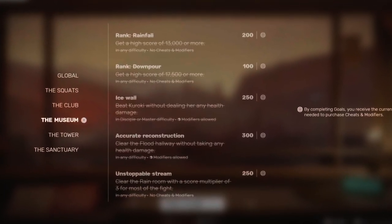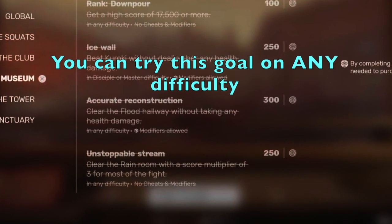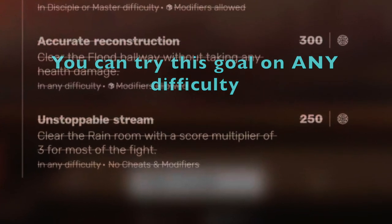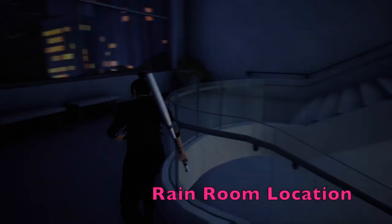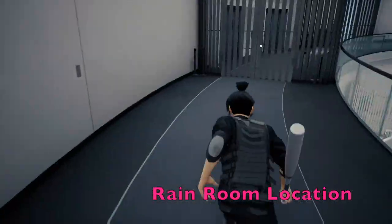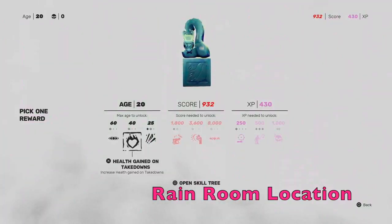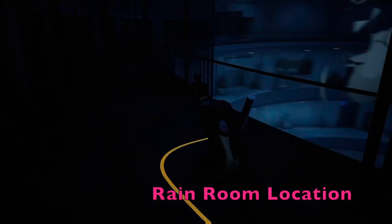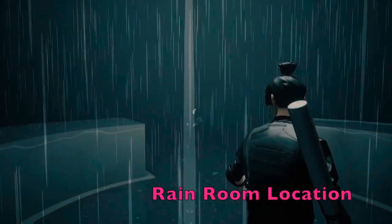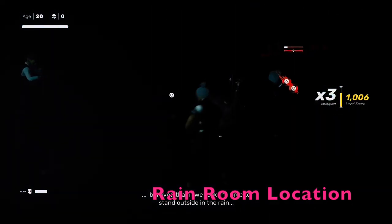Here is a shot of the actual language of the goal: Unstoppable Stream — clear the rain room with a score multiplier of three for most of the fight. So again, 'most of the fight' is something we're going to put to the test. This is a quick sped-up show of how to get to the rain room, because I think sometimes people watch this video just to find out which one is the rain room. So this is the rain room — it's the one with the two semicircles and all the rain in it.